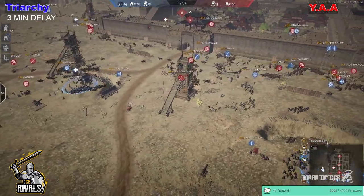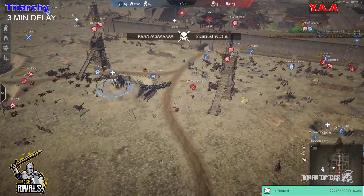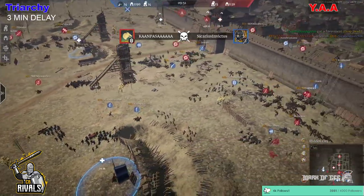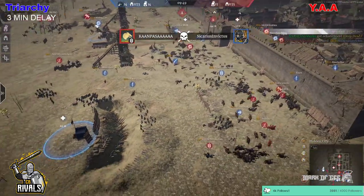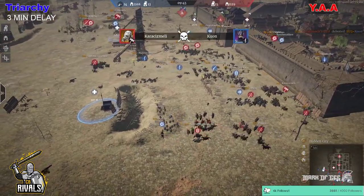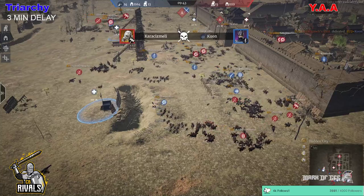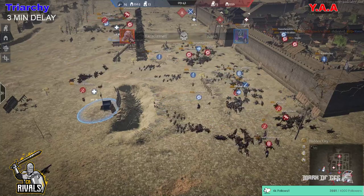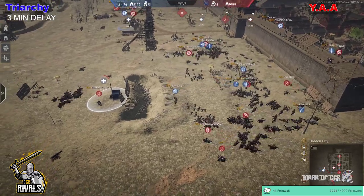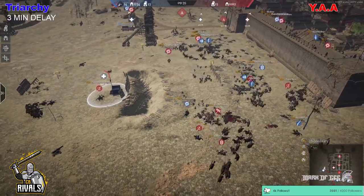Cav is dominating the battlefield all around. YAA getting off the first kill here — Cicerius Invictus falls, the first to die. Lots of cav, and IPGs have been using their marches as well. There's another march avoided here by jav cav, and they're just going to put the hurt down — once that jav cav's done, they'll walk around the side of the IPGs and take out so many units.